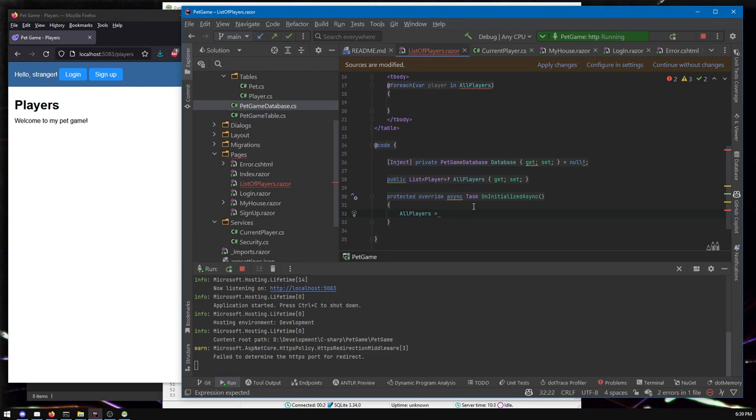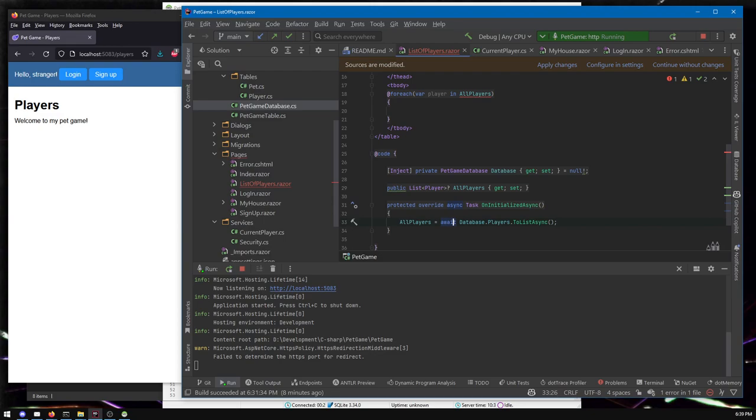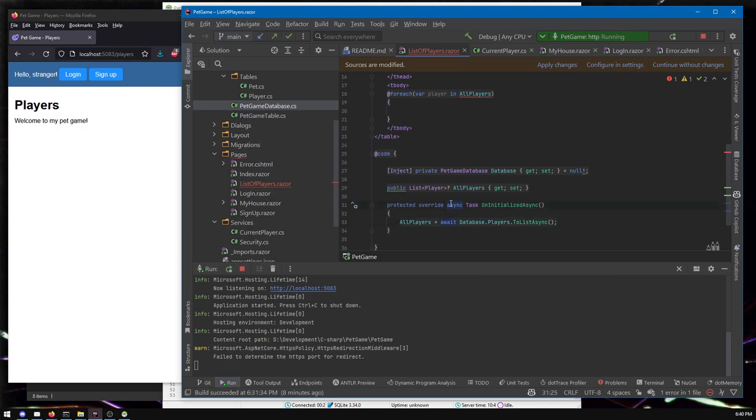Depending on how much you understand, you can just go with what I'm typing. These are things you can google if you don't understand. Now let's ask the database — we can say hey database, here are all your players, give me all of them. We're going to do async, and when we do something async we must await it. Async/await means: when we hit this player page, we say go get the database but it'll take some time — I don't want you to stop, I still want you to show this player page. Don't make everyone wait.